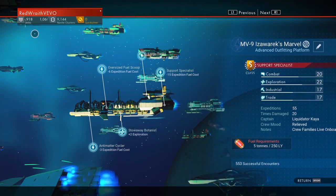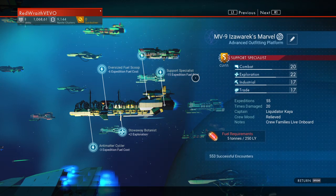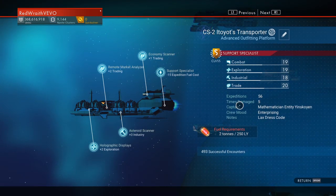Look at my massive wealth — I'm literally the Bezos of No Man's Sky: 1 billion, 68 million units. All I need to do now is get 51,000 more nanites and I'm gonna upgrade my ship to S-class!